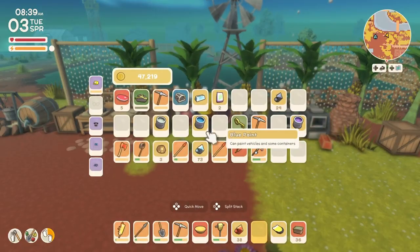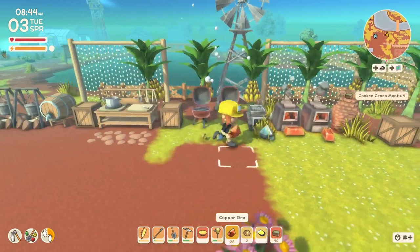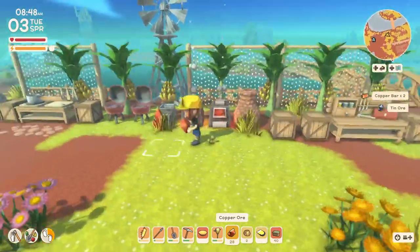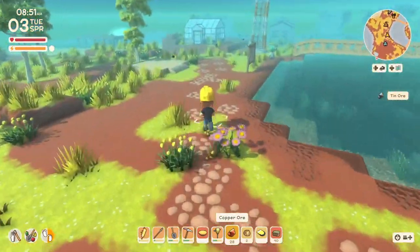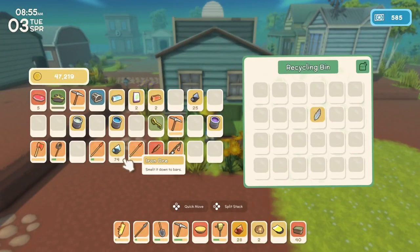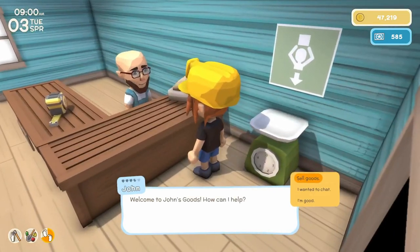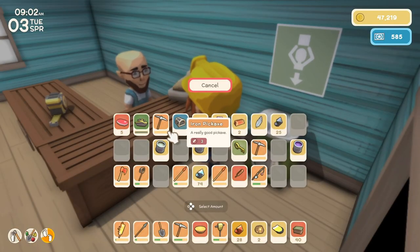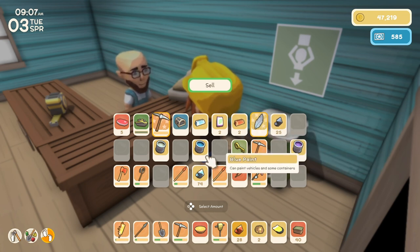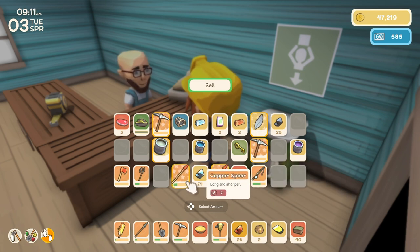More meat on and shiny stones. Let me just run to John — I could stand there all day and get distracted. Got a lot of bugs flying around again today. I'm going to sell some of the stuff that we found in the mine, like this iron pickaxe, the white paint, this other iron pickaxe, and the copper spears because I don't use those.